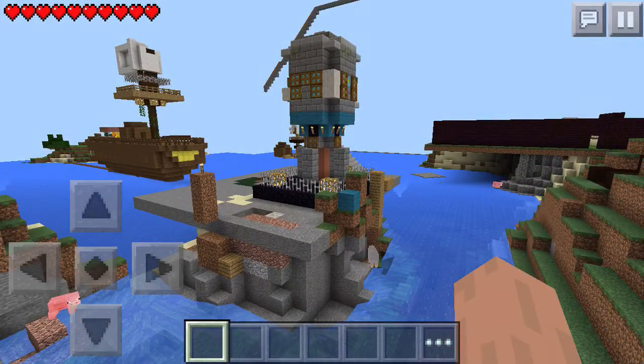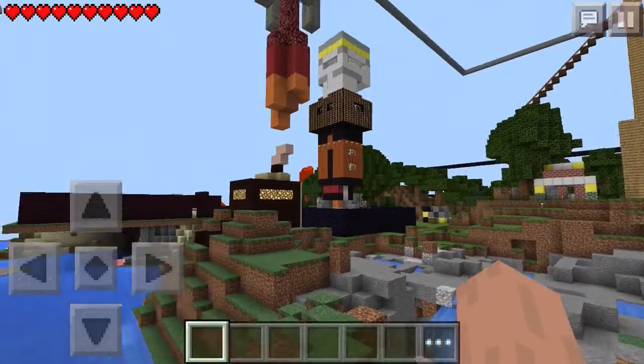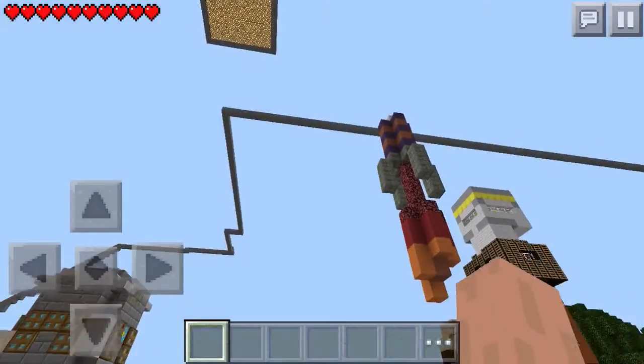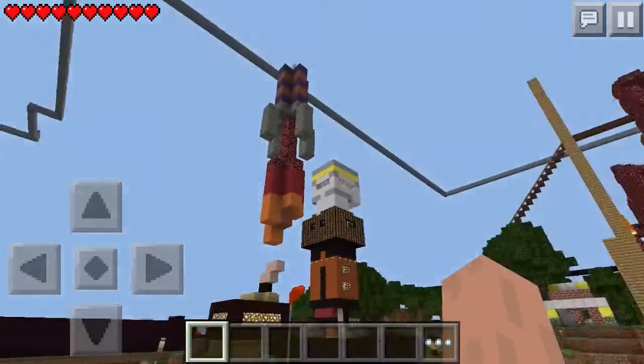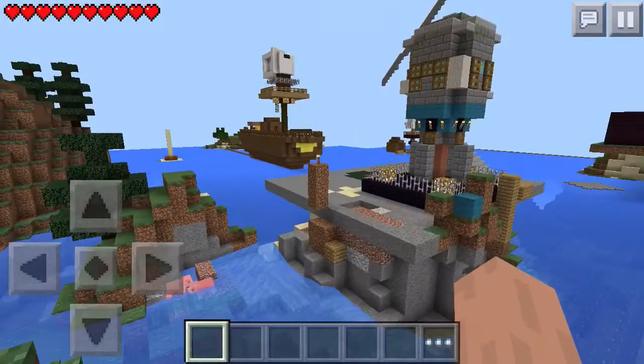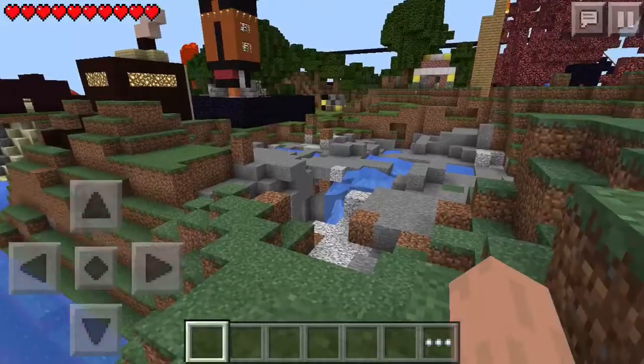Over here is our pirate ship that we made in the distance. This structure here is one of the mini rocket ships that turned into an island base. And over there is a rocket ship that's taking off. And if you see in the air, those are sky trains that lead us to various parts of the world — very far away.